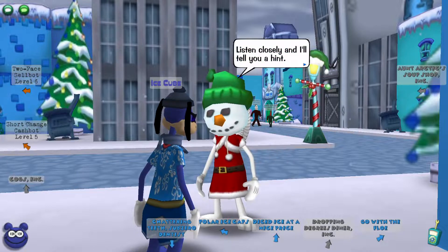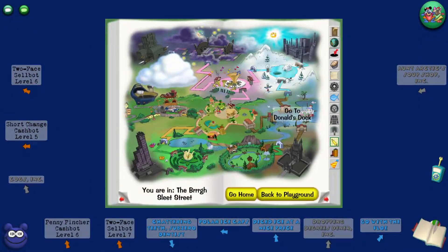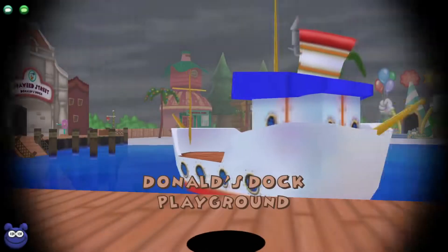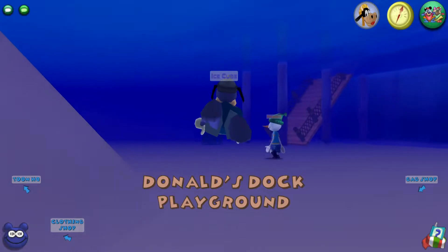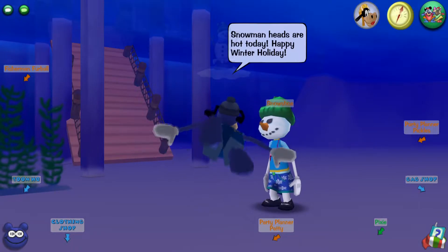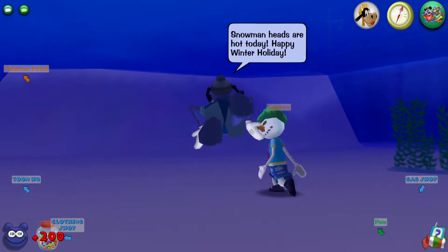She gives some hints, and they say 'rather stand than swim' — this next one is in Donald's Dock, because they talk about swimming. I mean, how could a snowman be underwater? They must have some weird Toontown snowman head magic. But I think the phrase is the snowman heads one — yeah, it is. It's really straightforward, you know, walking up to these toons and just picking a random phrase.